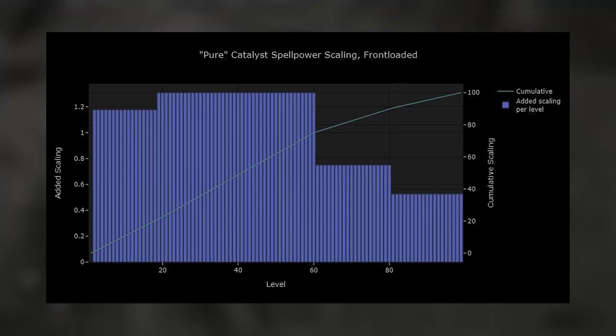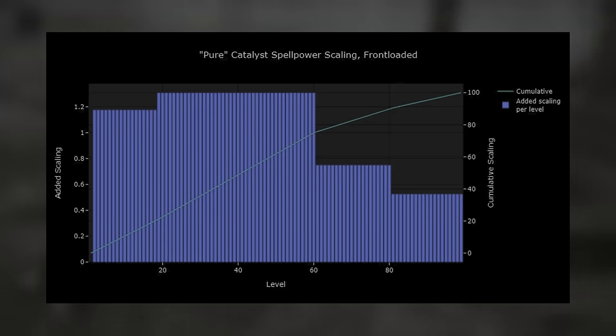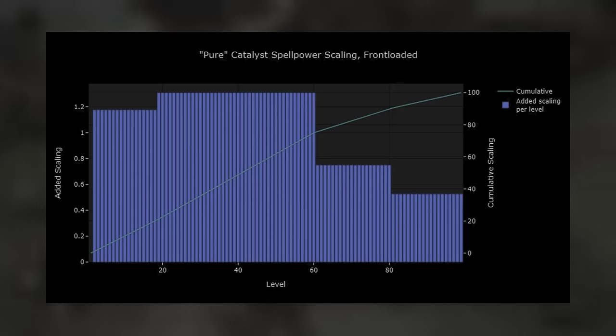To drive home that nothing special happens when you hit the soft cap: look at the front-loaded pure catalyst curve. You get huge power increases all the way to 60, but if you stopped at 50, the bars are still huge — the same size they were at 40 and will be at 60. All these graphs are saying is that leveling up where the bars are tallest is the most bang for your buck. Continuing this example, that optimal zone is 40 entire levels, and that's if you're only increasing intelligence or faith. You obviously need to level other things too — vigor so you don't get one-shot by every boss, endurance to roll and wear armor, and a ton of mind levels if you're heavily investing in spellcasting so you have the FP to cast.